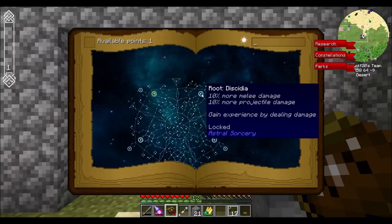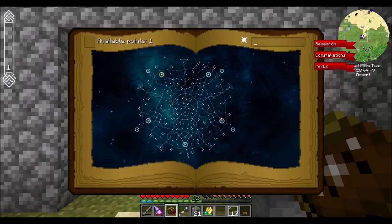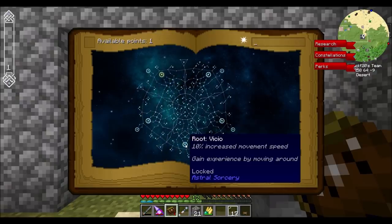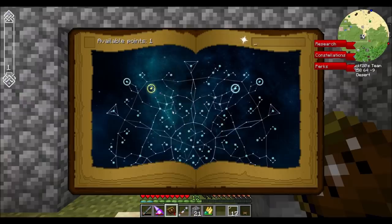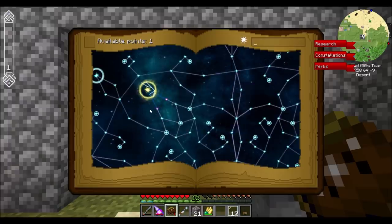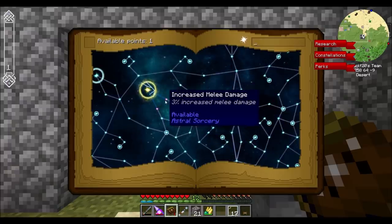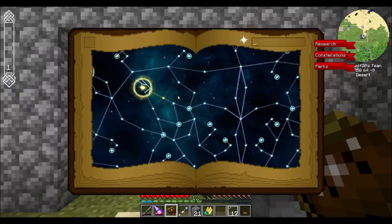Up here we've got Evorcio — plus one added reach, gain experience by breaking blocks. This is a root node, so whatever constellation you attune yourself to is where you start in this giant perk structure. There are other root nodes: Dissidia gives more melee and projectile damage, gain experience by dealing damage. Armara — gain experience by taking damage, and you get 20% more armor. Vickio — increases movement speed, gain experience by moving around. And Avedis — plus two added to maximum life, gain experience by placing blocks.